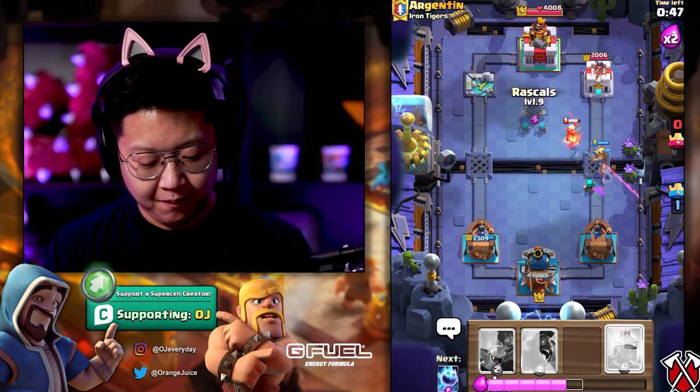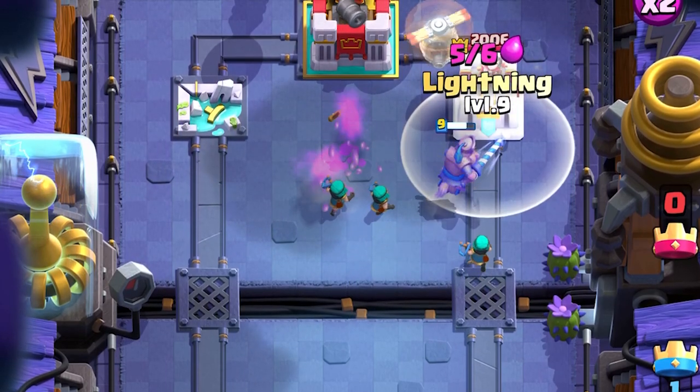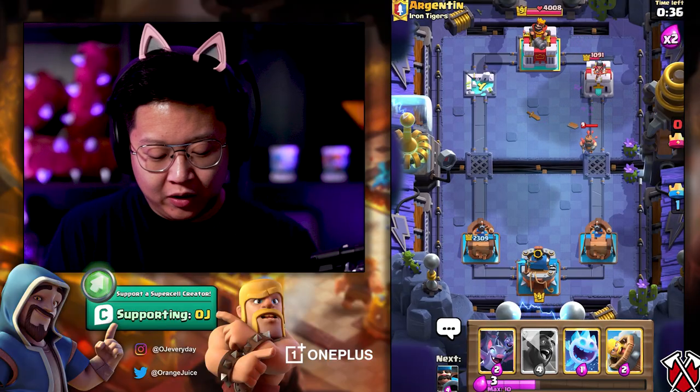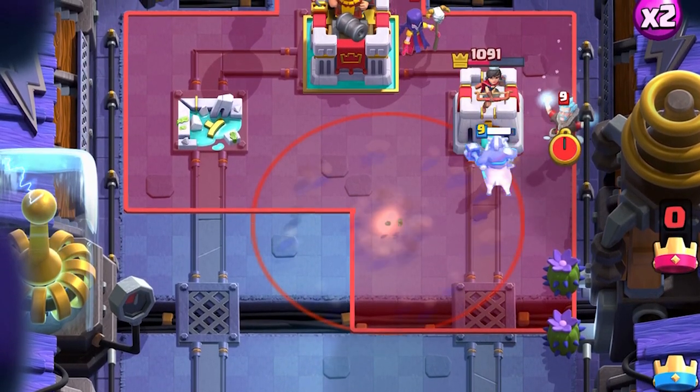Prince I want up there. Rascal Boy to tank for the Prince and get that Tesla. Get that Flying Machine with Lightning — why not. I think they have a shield, so we're just gonna go into the Hog Rider. We're just gonna rush everything.